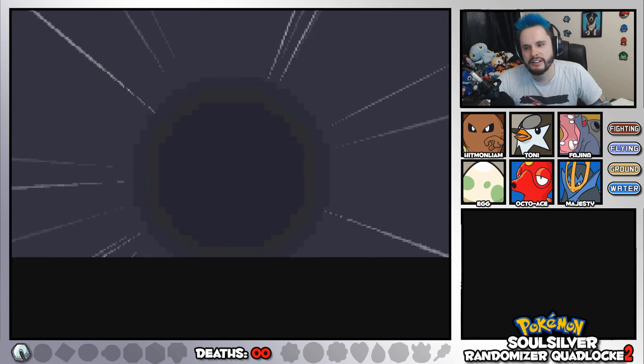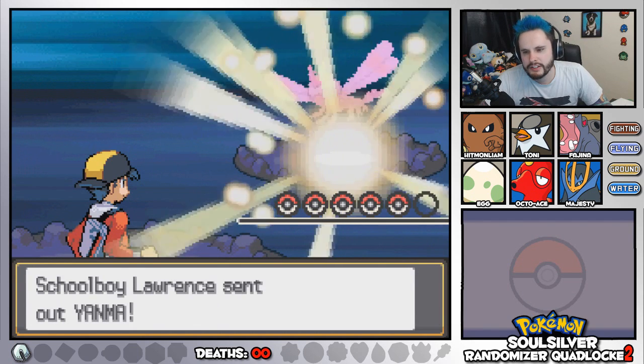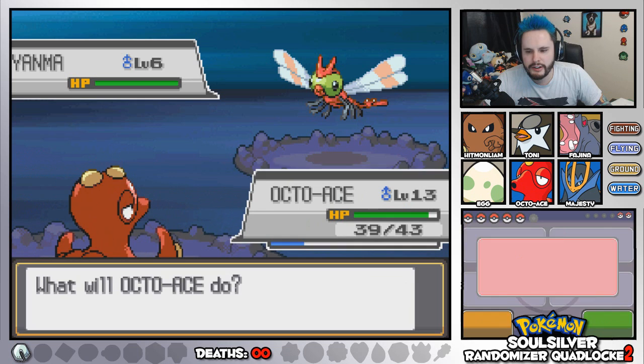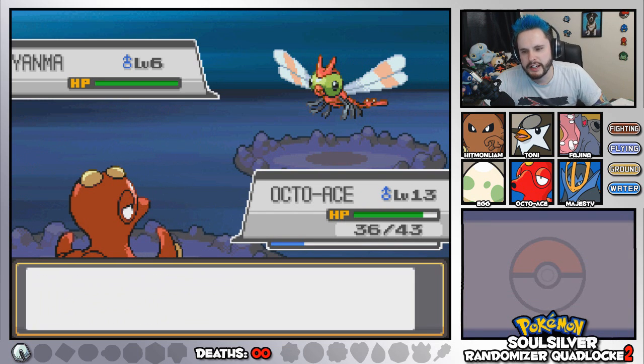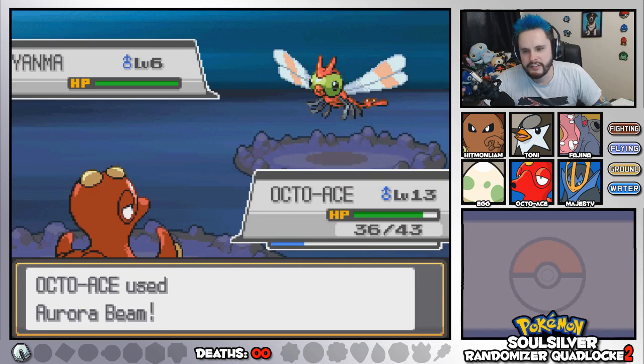I mean mate, I can't help you — I have nothing that can stop confusion. Look at you with your Yanma. Yanma is part Flying, which means it's weak to Ice. Octo-Ace is a savage killer.